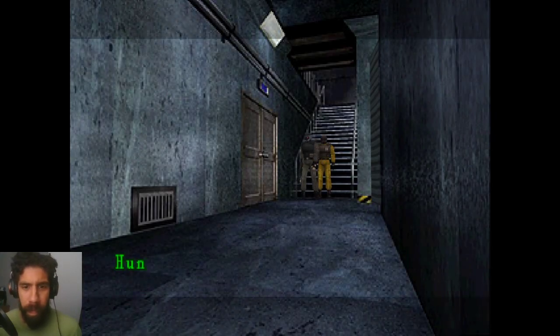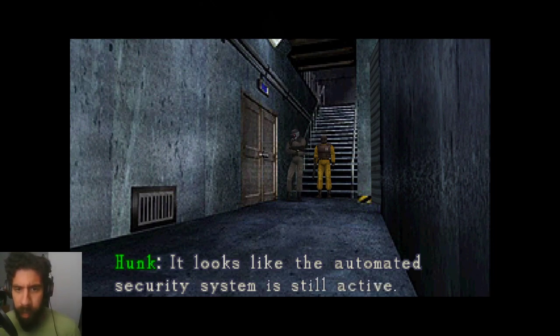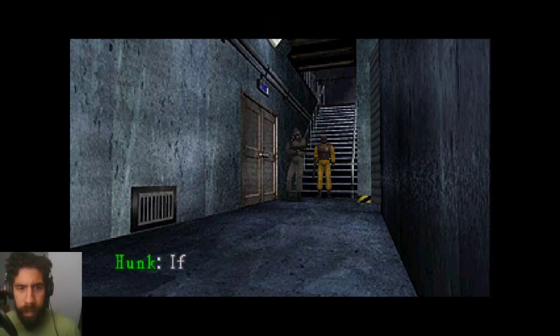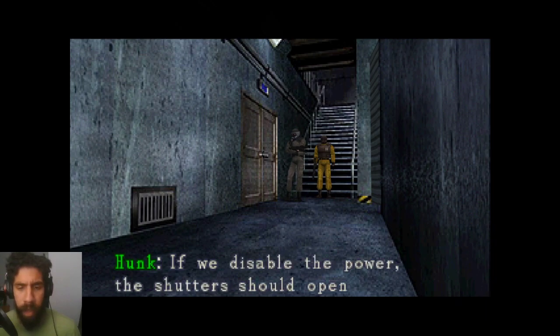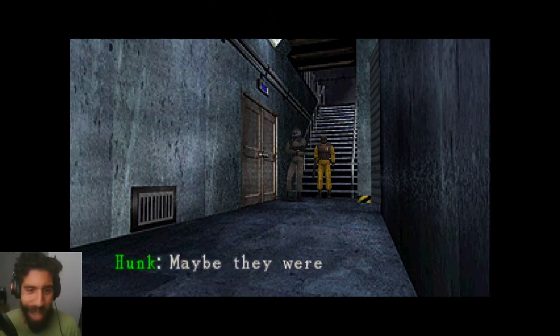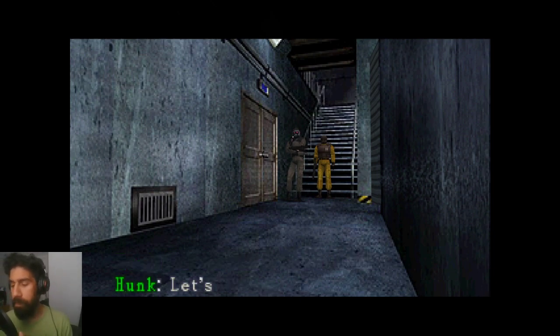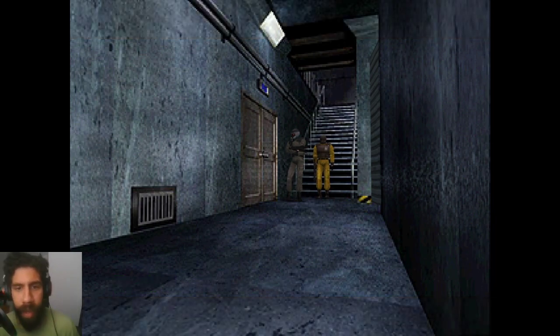This is like a short one — I saw someone finish it in like 15 minutes. It looks like the automated security system is still active. If we disable the power, the shutters should open. Maybe they were trying to keep something in. I think I'm Ghost actually — Ghost is in the yellow, right? Because this looks like Hunk from RE2.